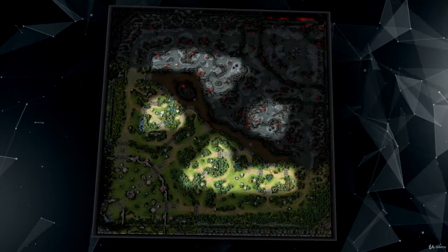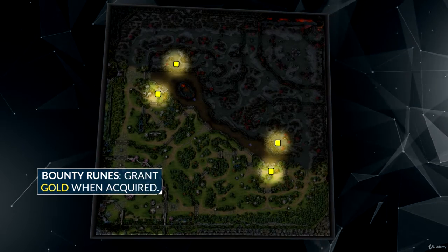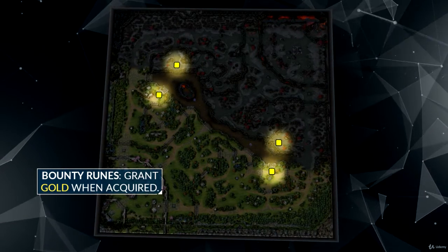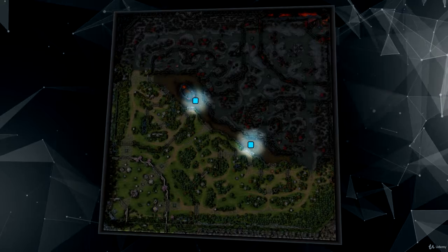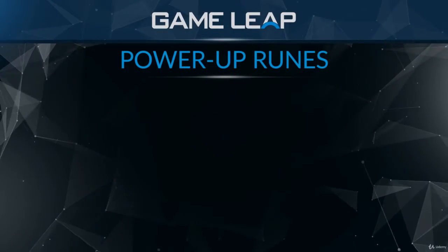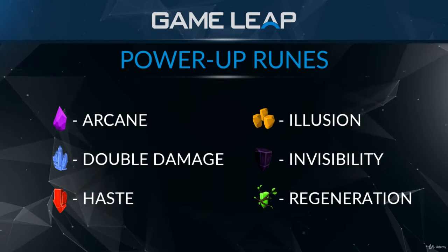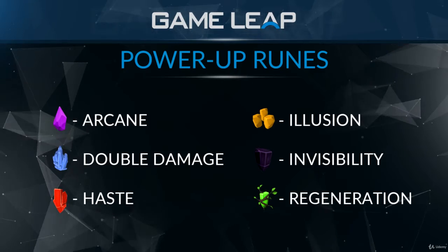Both the river and the jungle contain runes, which can be either bounty runes at four locations around the map that grant you gold when picked up, or power-up runes that offer the player who picks them up a unique bonus based on which rune it is. These runes spawn every two minutes on the dot — two, four, six, and so on.